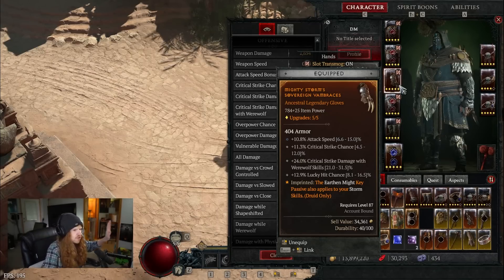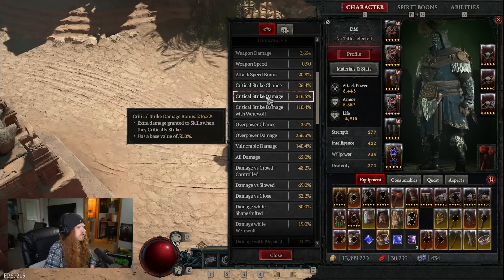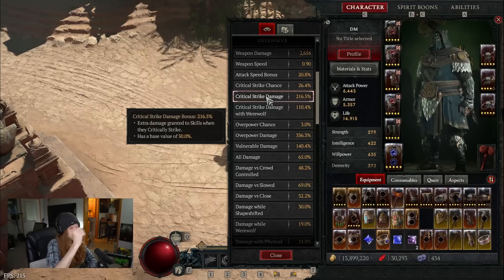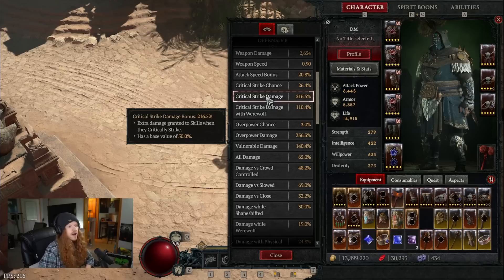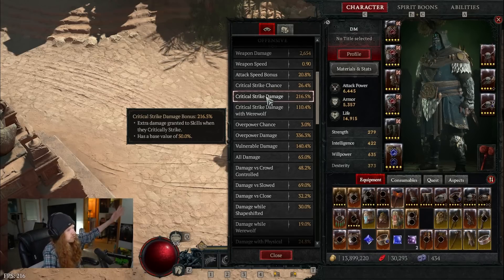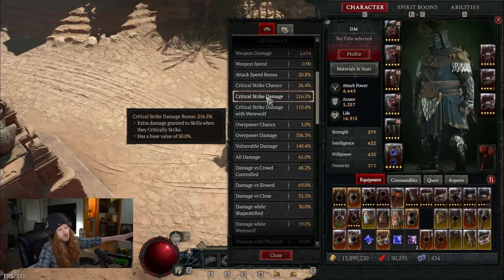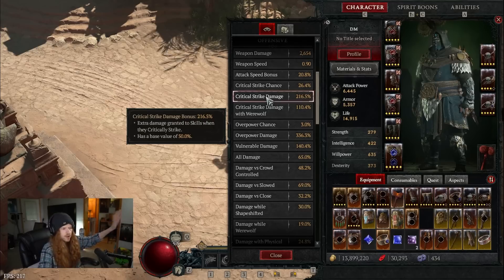Mostly we're talking about critical strike here. Your gloves can give you critical, your rings can give you critical — so you're really looking to get that critical strike chance in every opportunity you can. Now that we have the opportunity to critical strike, obviously we want to apply as much critical strike damage as possible. Let's say I do 1,000 damage with the tornado and I have zero bonus critical strike — only the base value of 50%. When I do critical strike, I will now do 1,500 damage because it's an additional 50% multiplier. Now if we increase our critical strike bonus to 216%, we're doing 2,160 damage instead. That is one very obvious way we can increase our damage.